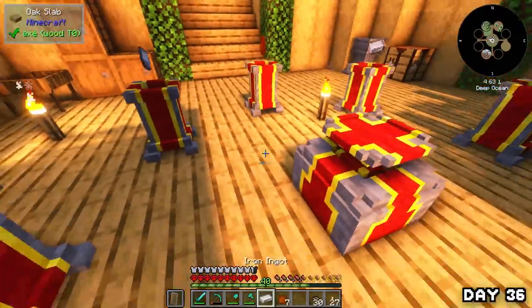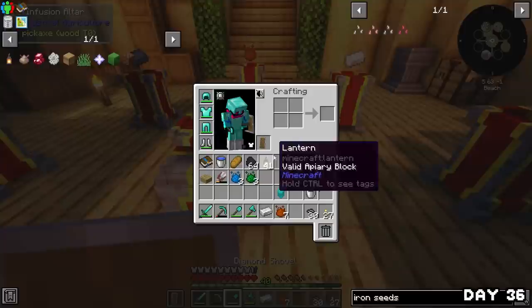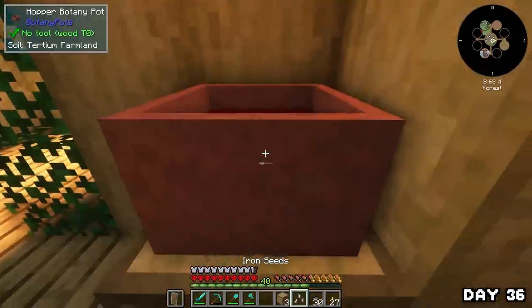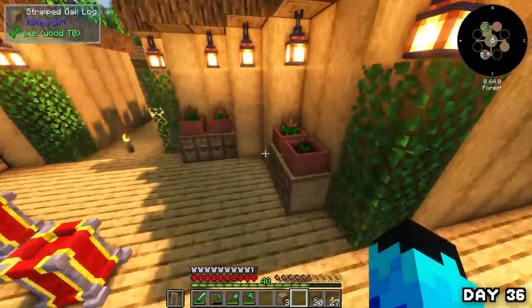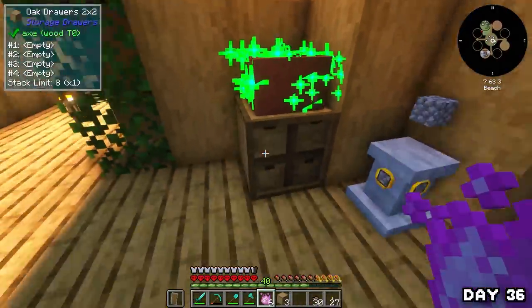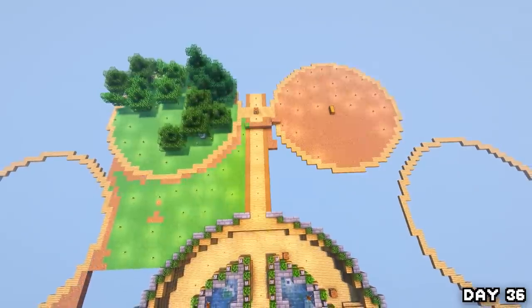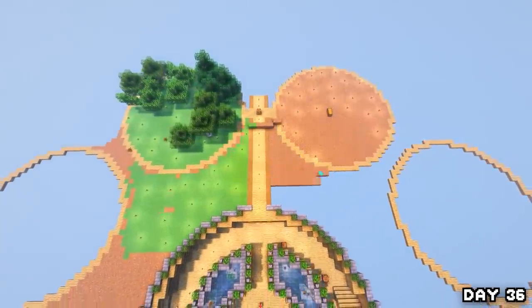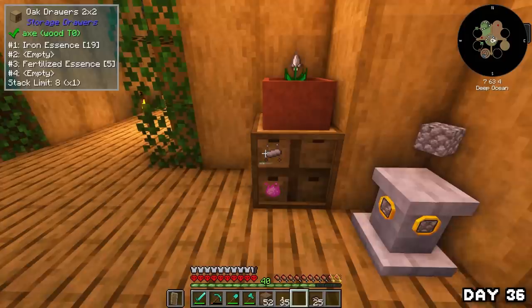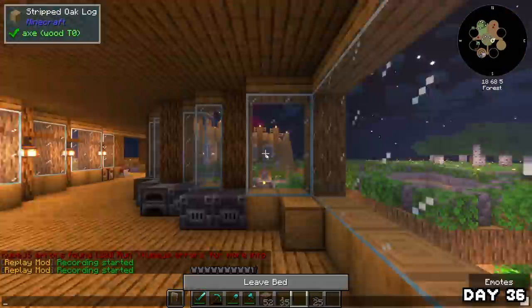On day 36 I decided I'd had enough of sieving for iron and instead made iron seeds that I didn't know existed until now. I planted them down and boom — now we have an automatic way to get iron without sieving through all night. Iron seeds sorted, I spent the rest of the day placing down dirt to fill in the space between islands, getting about half the total island filled in. By nightfall I was done with the dirt, harvested my iron, and went to bed.